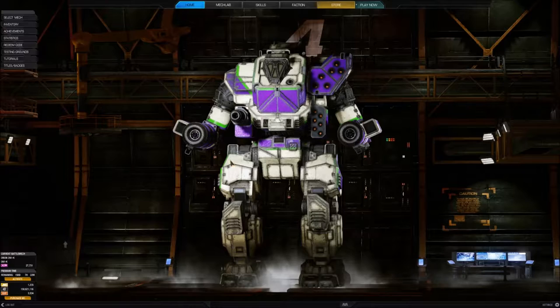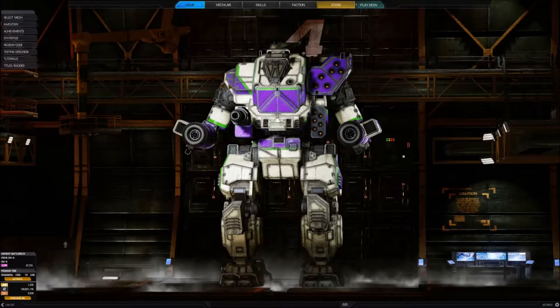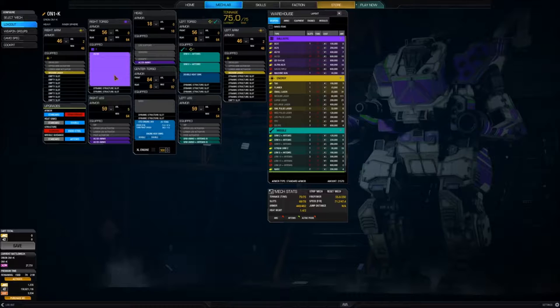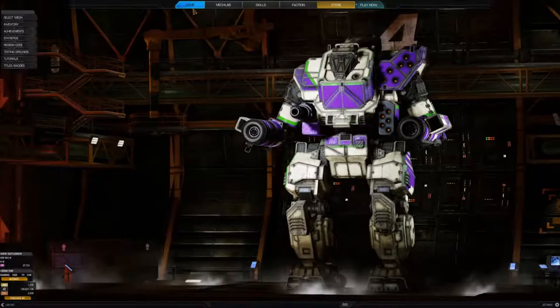Hey everyone, this is CriticalRocket. I'm just doing a couple of quick videos from some builds sent to me by ATGodPrime, and these are all for the Orions. This is the first one based on the K variant. To give you a quick overview of what I'll be running: AC20, a couple of medium lasers, and some SRM6s. I like the look of this build — it's nice and simple, straightforward, and focuses on some nice medium to short range brawling. Let's have a look at this and see how it does.